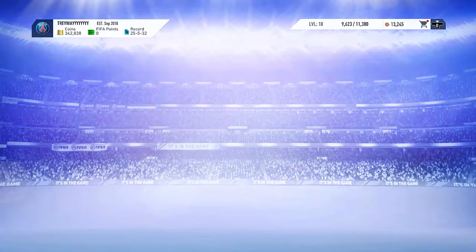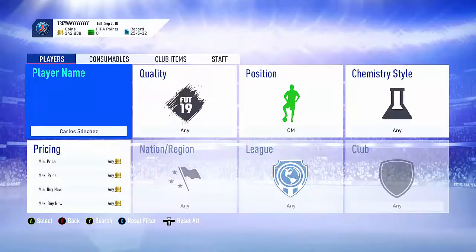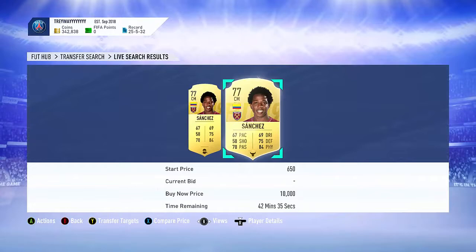Let's check Carlos Sanchez now — in centre mid he's 2.5k. There's one with a 6.50 bid and I'll probably win it for 950. No one checks these players, it's pretty crazy.